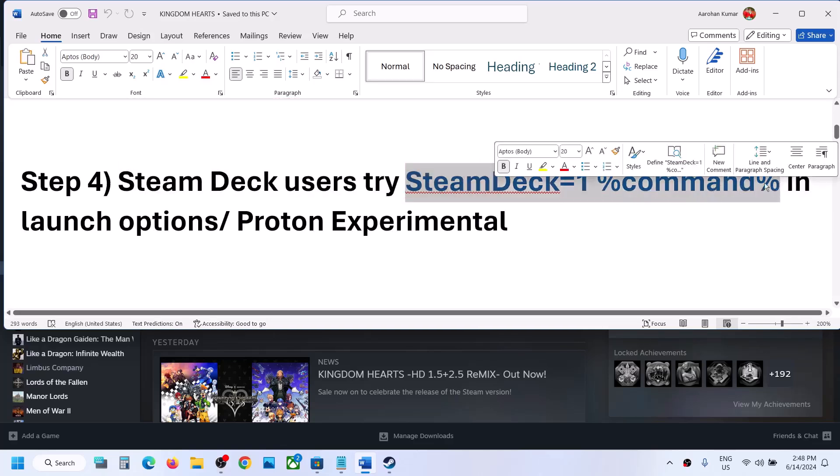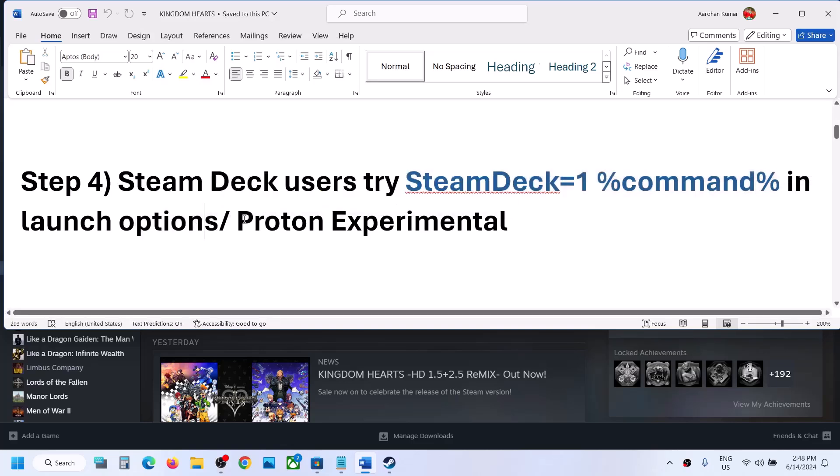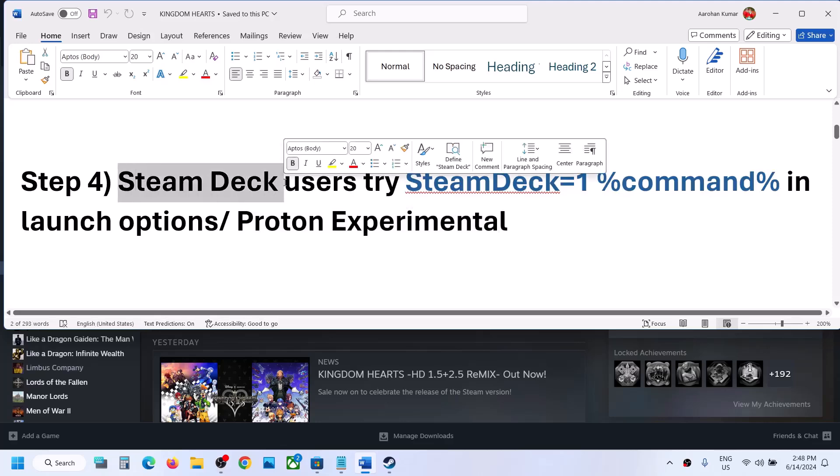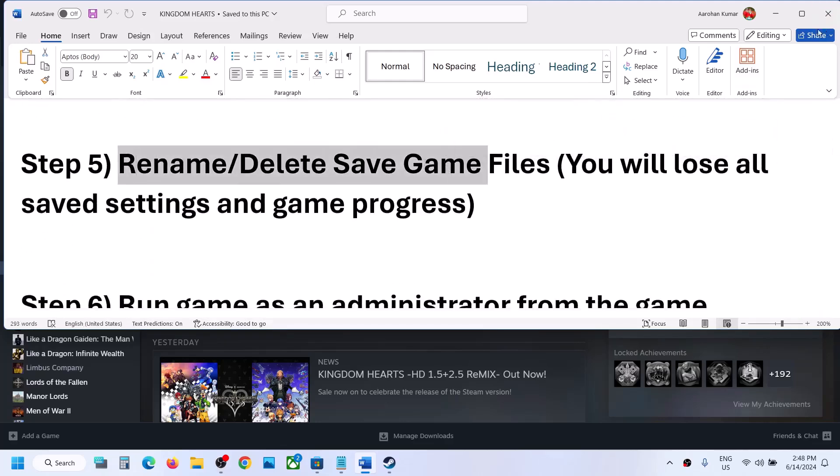The next step is for Steam Deck users. You can use a specific command in the launch options and then check. You can also switch to Proton Experimental and check. This has worked for Steam Deck users, so you can try this.